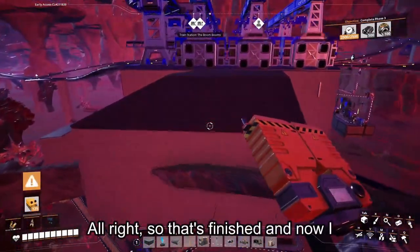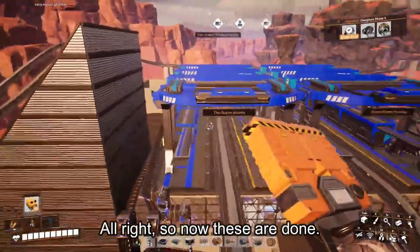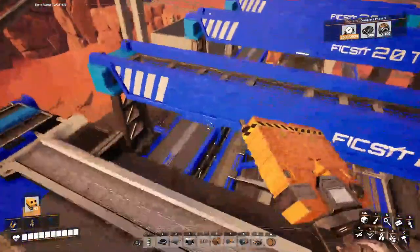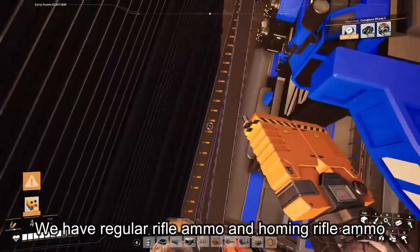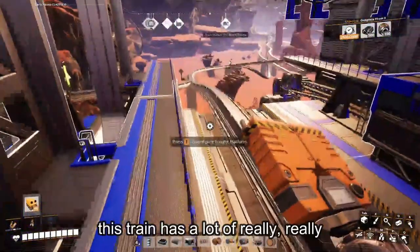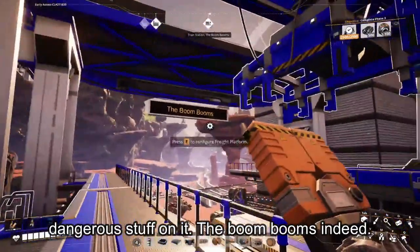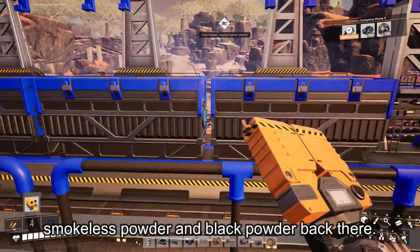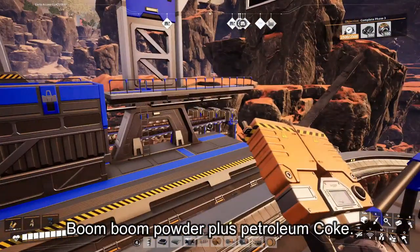Alright, so that's finished and now I need to worry about getting them up here. Got everything connected up over here and over there. On this side we have nobelisks and we have regular rifle ammo and homing rifle ammo in these two belts, which means this train has a lot of really dangerous stuff on it — the boom booms indeed. And then this side just has the smokeless powder, the black powder, and the petroleum coke. Boom boom powder plus petroleum coke.